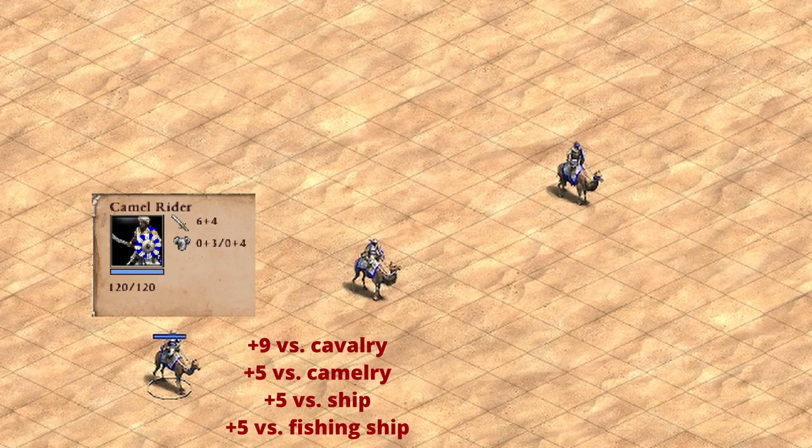Before I jump into this tier list, I want to put the camel line in context by first starting with the camel rider — the initial unit that you get. If you have bloodlines and all of your upgrades, it's doing six base damage. It has pretty good HP: 100 base, 120 with bloodlines, which is a pretty big increase. One thing we can note about the unit is that it doesn't have any base armor, so you can already start to tell that this unit may have some difficulty when it comes to sustaining damage.